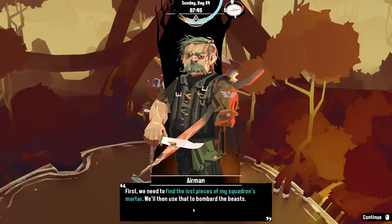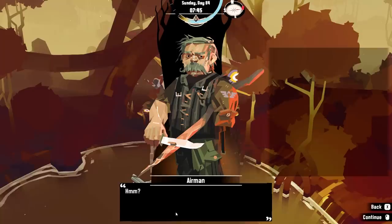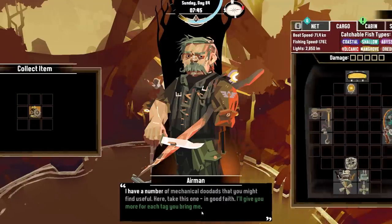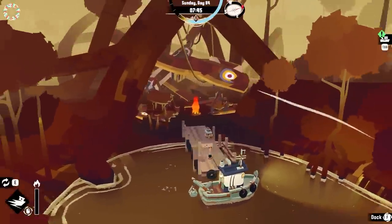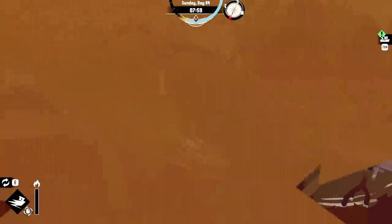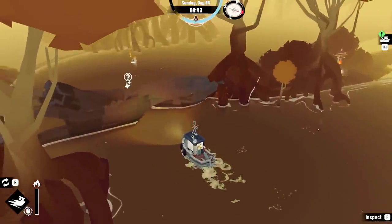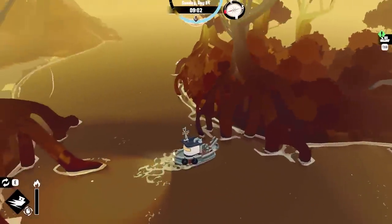First, we need to find the lost beast and my squadron's mortar, then we'll use it to bombard the beast. Other planes went down to the north and east — he marks possible crash sites on your map. Dog tags in the tree behind me — I had one of those. I might have sold that. Whoopsies. So it marked it on the map — to the left and to the right. This place is hard to navigate. It's eight o'clock in the morning — we're going to dredge up what we can as well. I don't have any explosives on me. I should just carry a pack of like 18 of them like I do in real life every day.